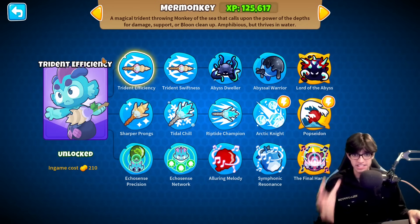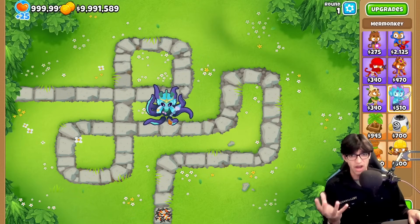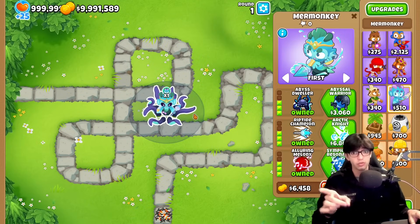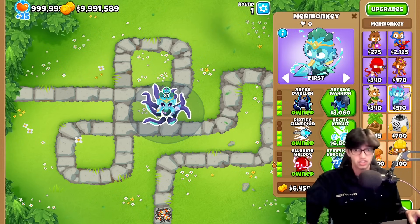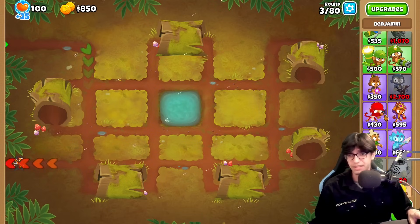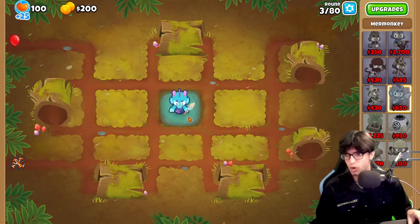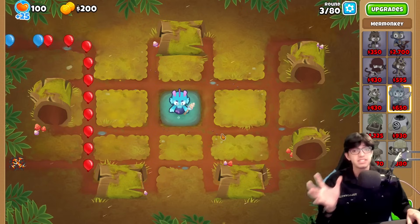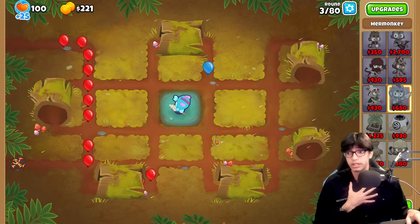Everybody knows the new mermonkey tower that just dropped in BTD6, but people don't know what a 555 looks like. Now this is only a 333, but smash that like button and I'm gonna put up a 555 on the screen. We're gonna start off with the 000 mermonkey and I've tested it just to make sure the 555 really works. I have no idea what it does — I didn't look at the attacks, I didn't look at anything.